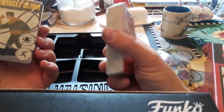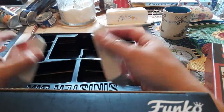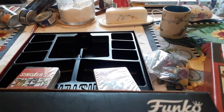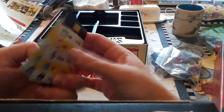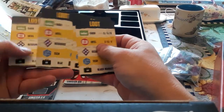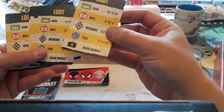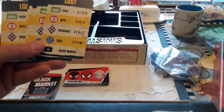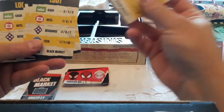We've got the Sinister Six cards. We have reference cards — each player gets one of these. It tells you Cash, Intel, Resource, Tech, and Black Market. They're all the same.